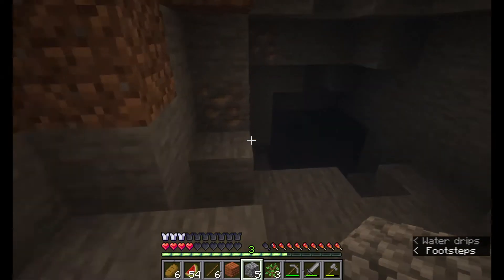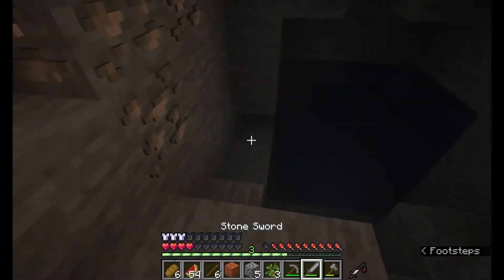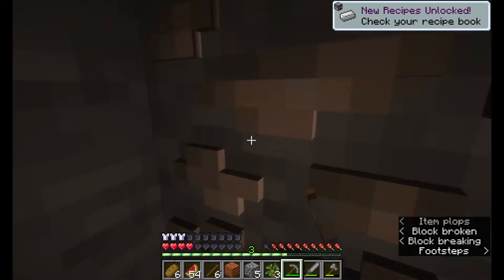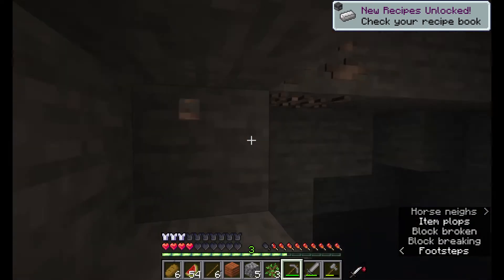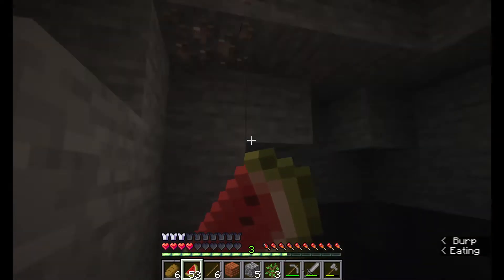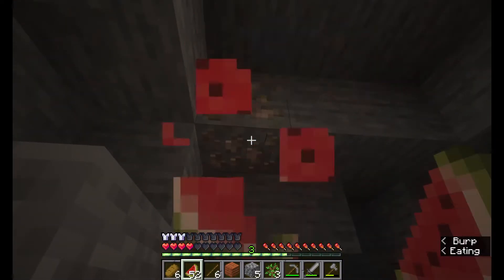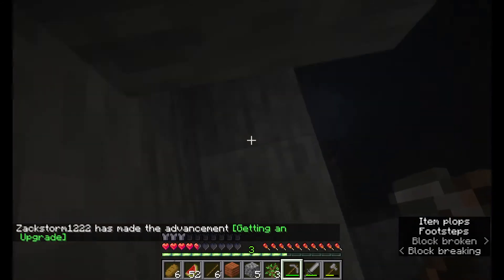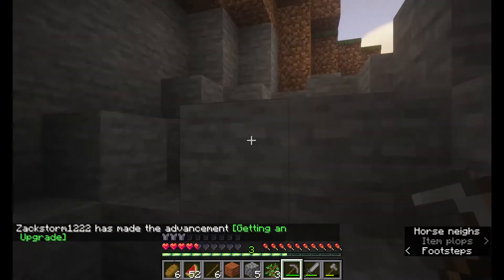There's iron right here in another cave beside it. I don't want iron right now — I need coal. The iron is of course good to get, not going to lie. I love that they made it raw iron now — it's not iron ore anymore. I kind of prefer raw iron. And you have an iron pickaxe now.